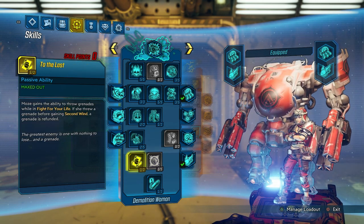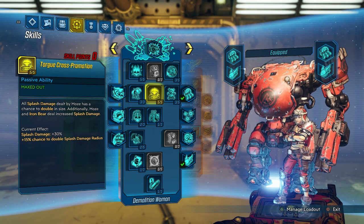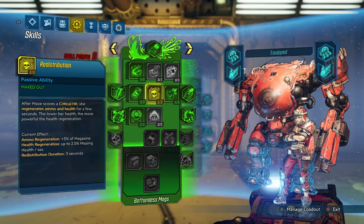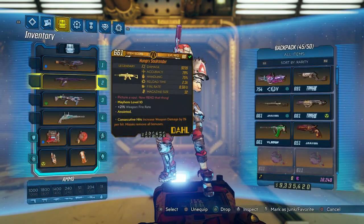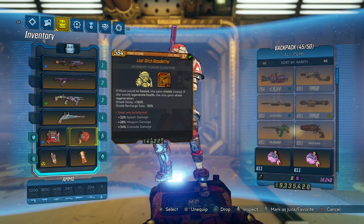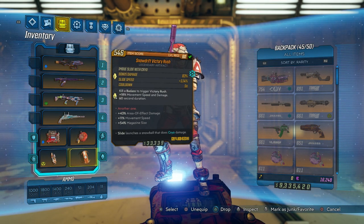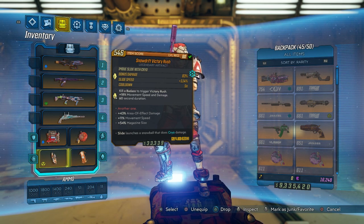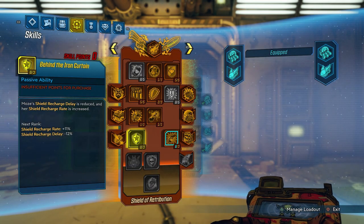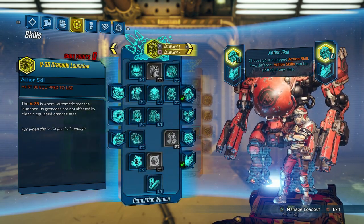That does not take into account Fire in the Skag Den or Torgue's Promotion. Being Moze, we're gonna blow a bunch of stuff up today. Here's our setup: Blood Letter with splash and weapon damage, a little bit of grenade damage, our Front Loader, our Vladof Vicarious — we'll play with this one. We also have our Hex grenade, and this is the same skill tree setup we used yesterday with the Rip You A New One.